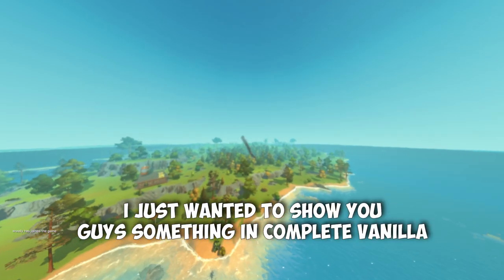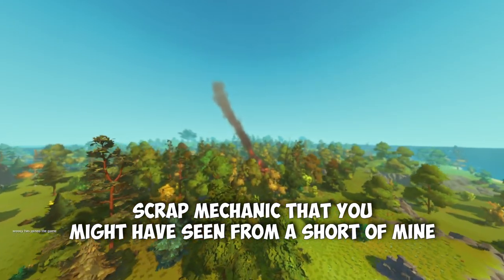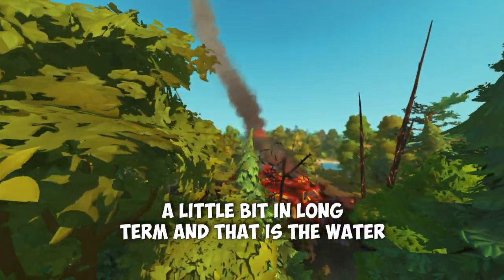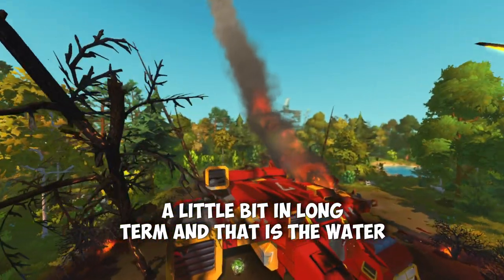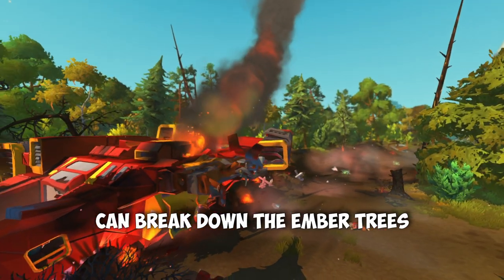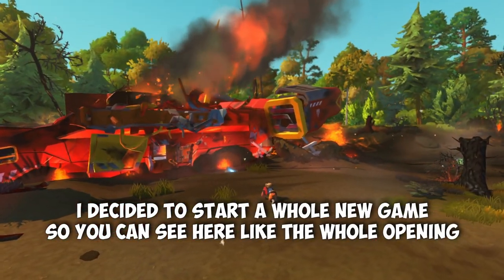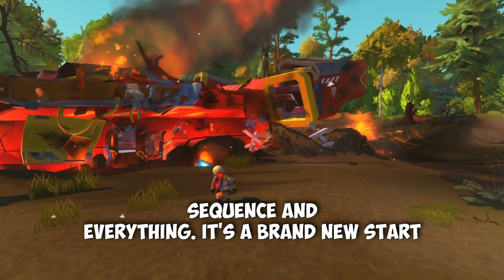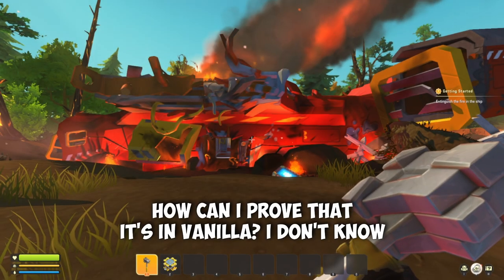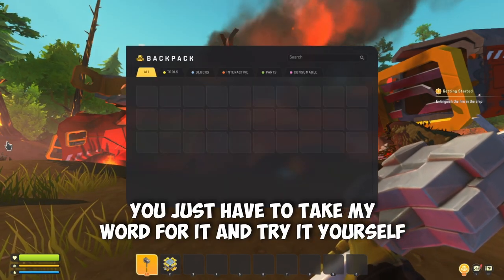I just wanted to show you guys something in complete vanilla Scrap Mechanic that you might have seen from a short of mine. You might not believe it, so I thought I'd show you a little bit in long form — that is that water can break down the ember trees. I decided to start a whole new game so you can see the whole opening sequence and everything. It's a brand new start. How can I prove it's vanilla? You'll just have to take my word for it and try it yourself.